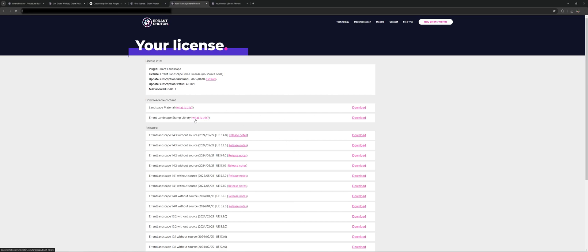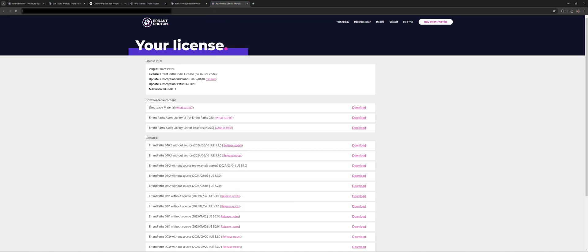Then we have one more — the Errant Paths. We'll go ahead and download the tool itself, and then we can get the landscape material if you haven't already. We also have the Errant Paths Asset Library. What this one is, is just assets that you can use. Once you put them in, you actually have a bunch of placeholder assets — trees, rocks, things like that — that you can use to see what it's going to look like. You can run it throughout the entire world, and since they're extremely low poly and very simple, they're not going to cost you a lot of resources. You can replace them anytime you want. Errant Paths has a very similar system but with roads, bridges, stuff like that — and once again, you just go ahead and replace them with what you want to add in once you get to that point.